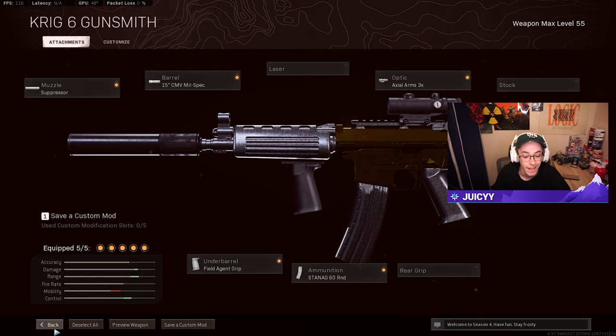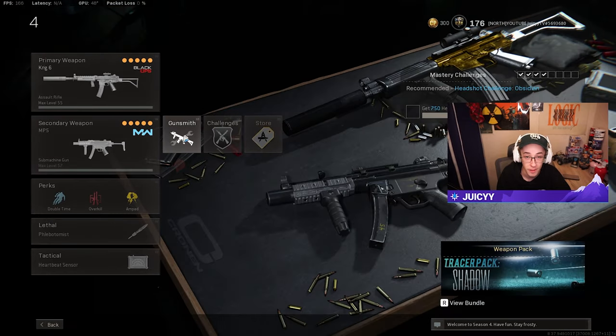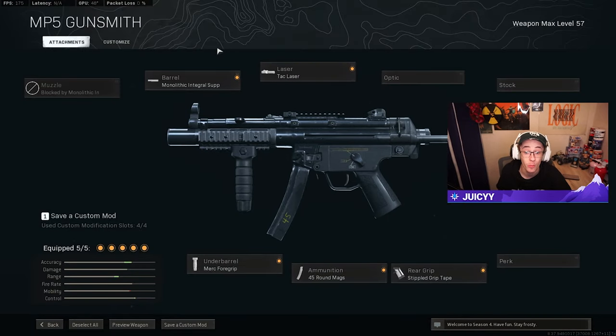Class four uses the Krig 6 with the same attachments as before. For the secondary, I'm going with a Modern Warfare weapon — the OG MP5. Attachments: monolithic integral suppressor, Merc foregrip, tac laser, 45-round mags, and stippled grip tape. It's very well balanced, low recoil, does a lot of damage — one of the most popular and long-lasting meta SMGs in Warzone.